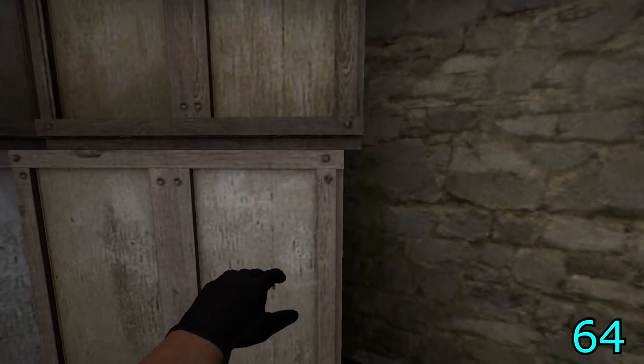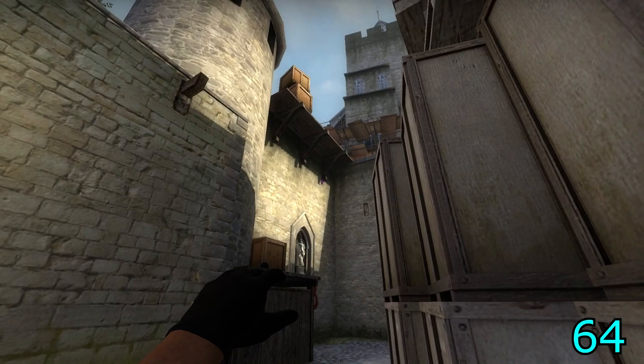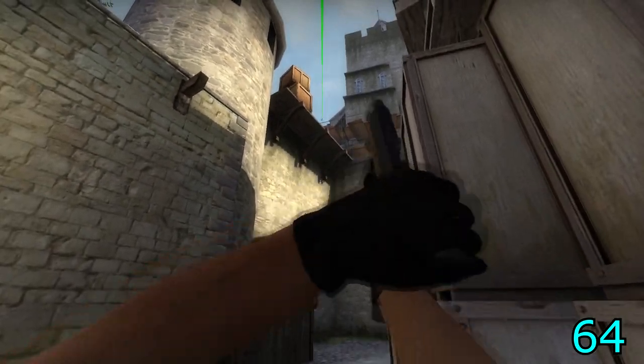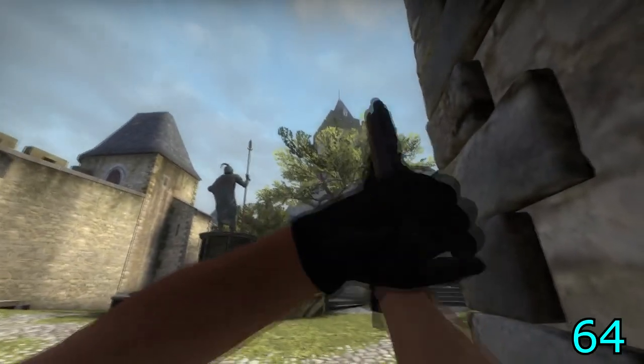For the flash, align at the right edge of the far crate, aim at the shadow of the far support beam, jump and throw. This will flash anybody playing close to the B platform and the left side of the hut.